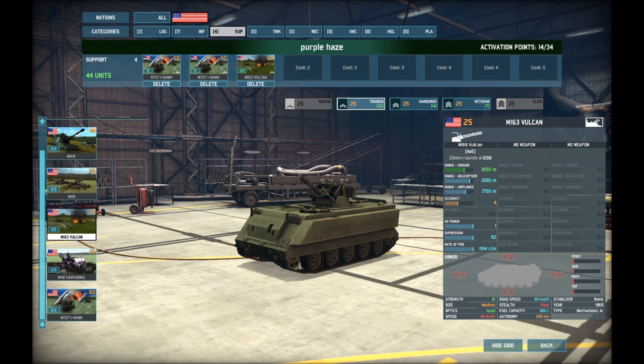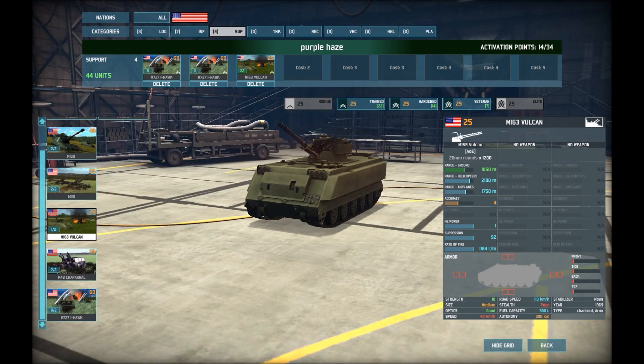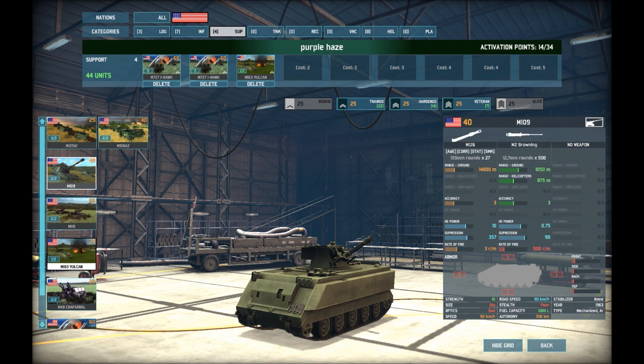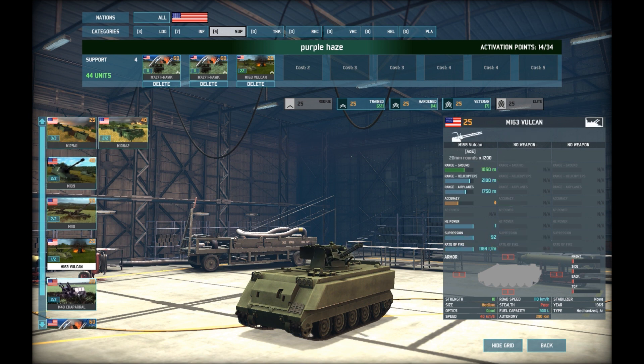I always put in the Vulcans — you get 22 of them so you can just spam them in every single tree line. They've got decent range against helicopters and aircraft, they're not expensive, and you won't miss them. I don't use any artillery. You'll see later with my aircraft why — I just use a spam of cheap aircraft. Artillery eats up my resources and I can't be bothered micromanaging it to move it every time I fire so it doesn't get counter-battery fired.